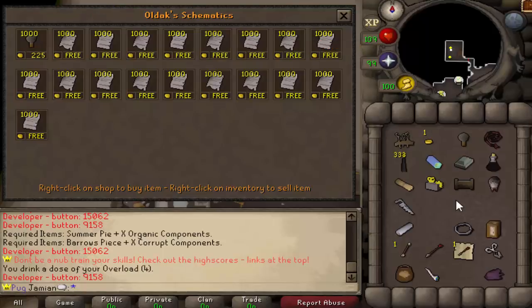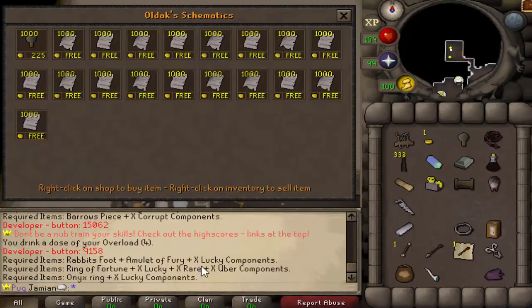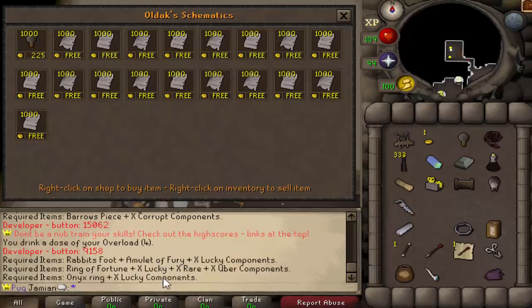Enchanted log, enchanted bar, enchanted soul - those are all kind of self-explanatory. The log is good for firemaking experience, bars are good for smithing experience. The soul will let you turn KBD head, KQ head, or abyssal demon heads into a soul head, which will give you a ton of prayer experience and possibly some other goodies - still working on that. Lucky amulet will be amulet of fury with a rabbit's foot - basically the only lucky amulet in game. Ring of Fortune - Luck of the Dwarves - you guys already know those.